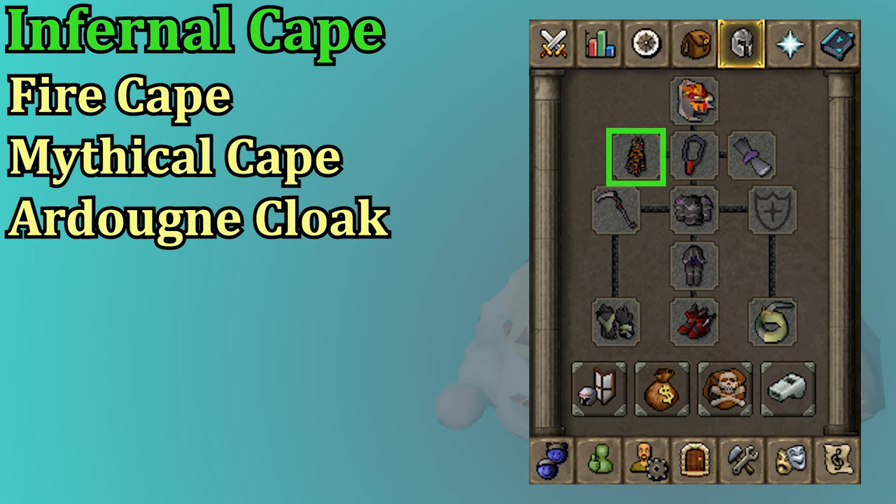In your cape slot, you have the Infernal Cape as best in slot, followed by the Fire Cape. If you don't have the Fire Cape yet, you should go for a Mythical Cape, which does require Dragon Slayer 2, or the best Ardougne Cloak that you have. But if you're working on Desert Treasure 2, you definitely are ready for that Fire Cape.